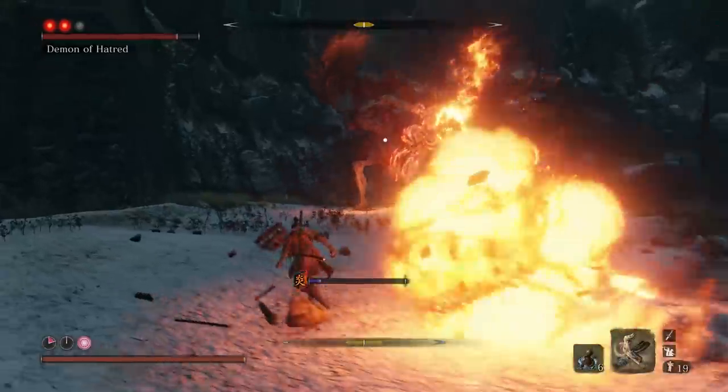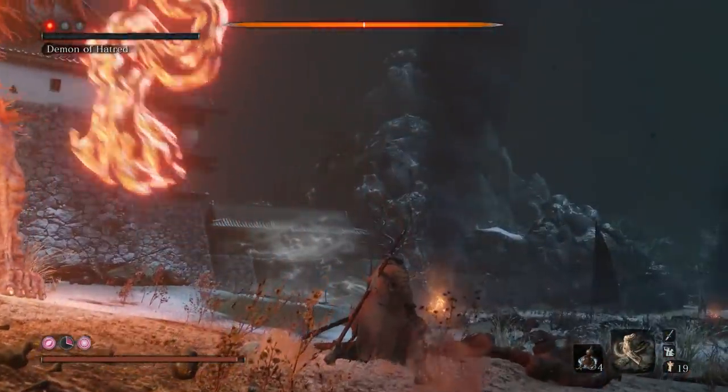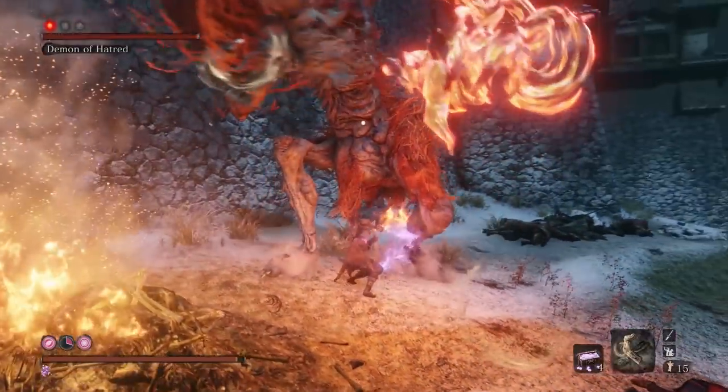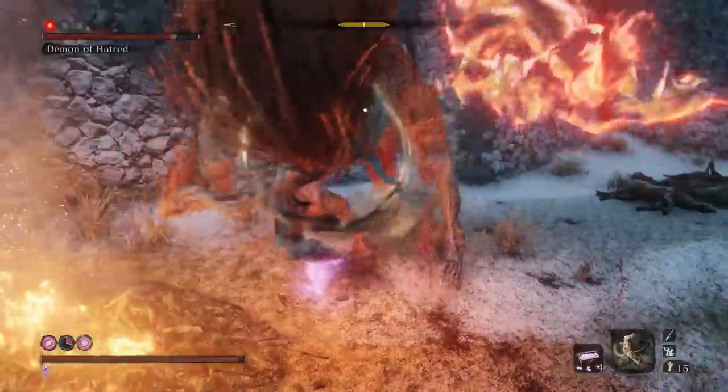During his second phase, he'll do a homing attack — just run to the side to avoid it. Immediately at the start of his second phase, use the divine confetti since he's weak to it. Then blow the malcontent whistle to stun him before going in for a lot of damage. You can use the whistle up to three times here, but keep in mind that it doesn't work when he's airborne.